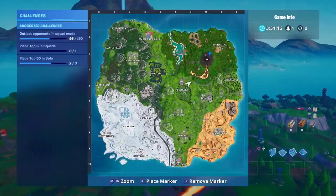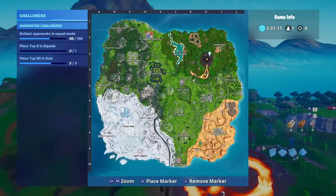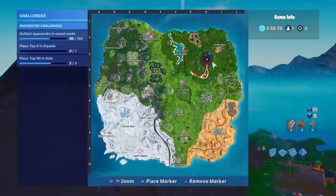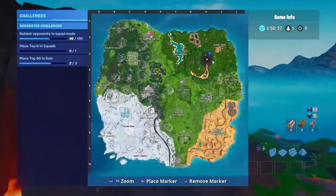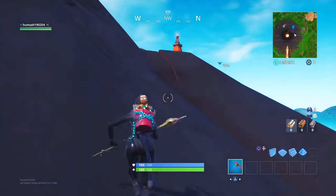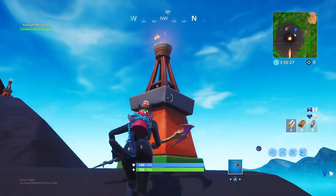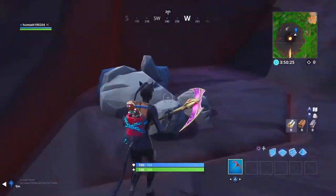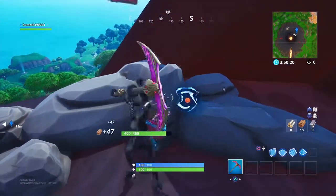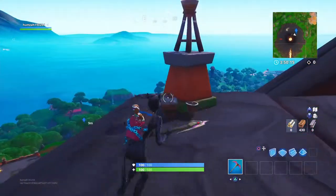Once you've unlocked that, there are gonna be a few stops. The first stop is gonna be right near Sunny Steps where I've pinpointed it — that's the volcano. Once you start coming close to that place, just skydive and glide in. There are gonna be lamps with fire coming out on the side, and there's gonna be a rock that matches what you see in the loading screen.